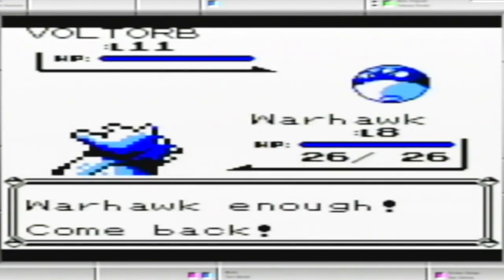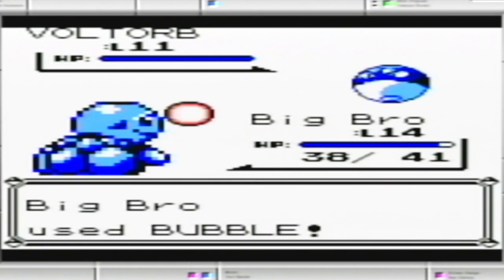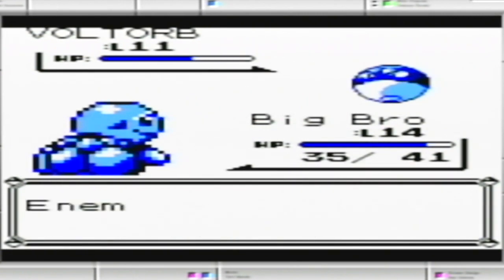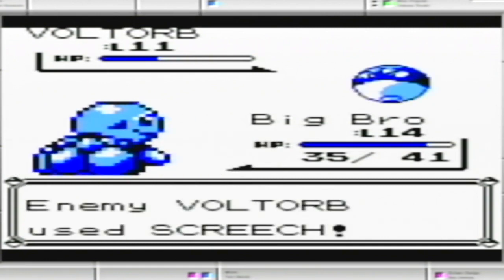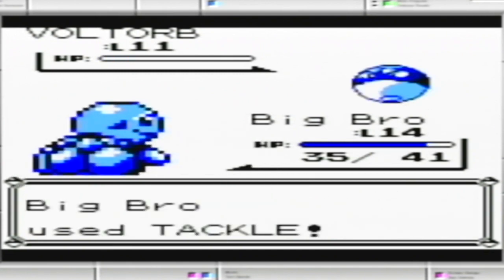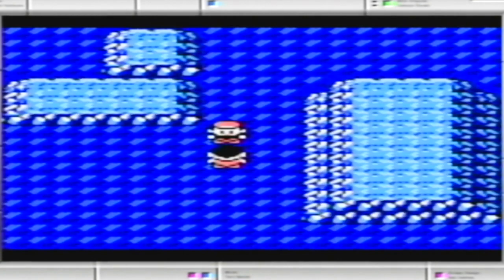So I'll just go to Squirtle here, because Squirtle's gonna learn Water Gun soon. Wonderful — that Screech though. Let's try to lower its speed. Speed fell. Now it doesn't have really good defense, so maybe I'll just throw some Tackles in now. I think I've been using Bubble too much — gotta remember the other moves as well. No levels gained there, but slowly but surely getting the job done.